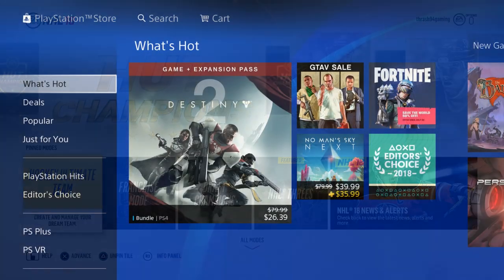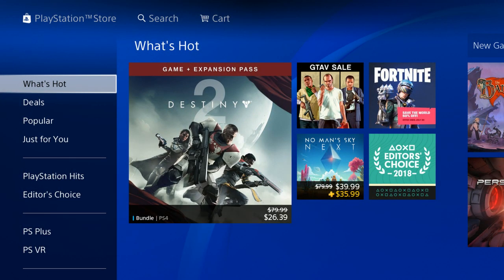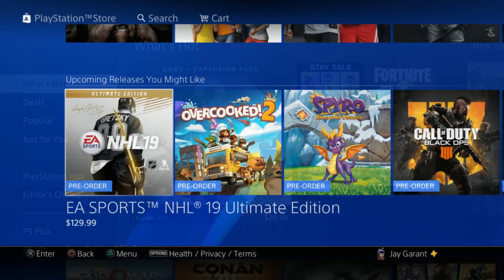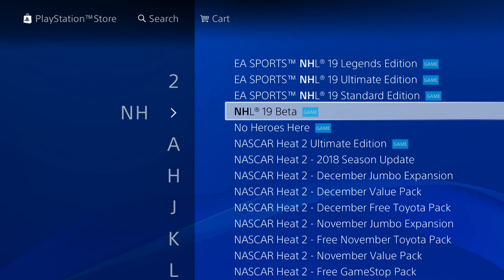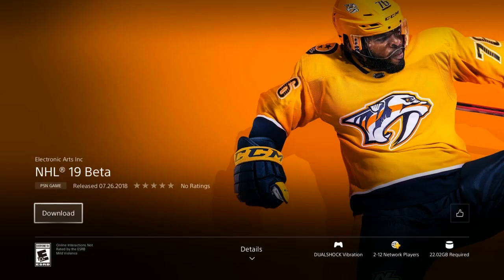What you're going to do is go ahead and head to the PlayStation Store. The thing is, you can look around — I couldn't find it anywhere myself either — you actually have to search it up. Go to the top, go to the search bar, and type in NHL. Eventually it came up; you can see it on the side there — NHL 19 beta. You click on that, you press download, and you're ready to rock and roll.